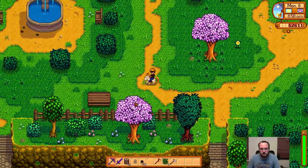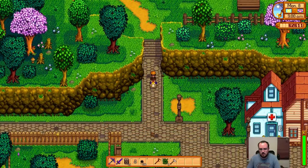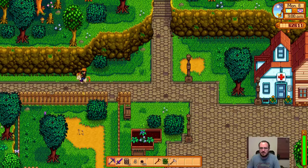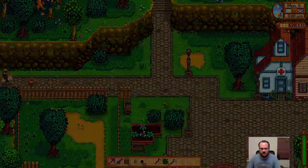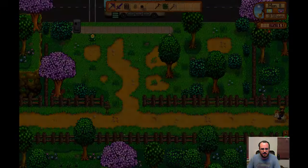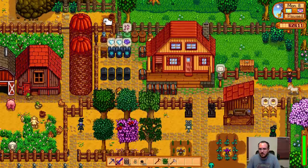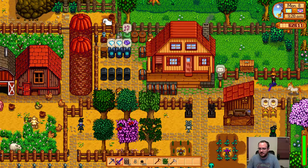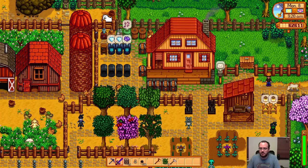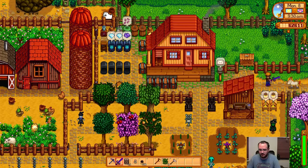The big thing with the mines is a lot of people get swarmed and they can't handle it. Really just spam the mouse button — most of the stuff in the mine is not going to be a problem. You notice you move forward a little bit with each swing, so when enemies are flying at you, try to hit them right at the edge of the sword and you shouldn't really ever take damage.